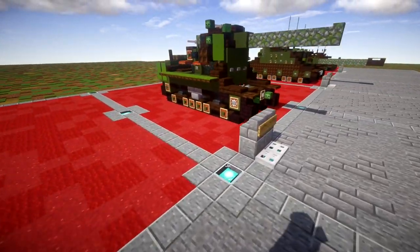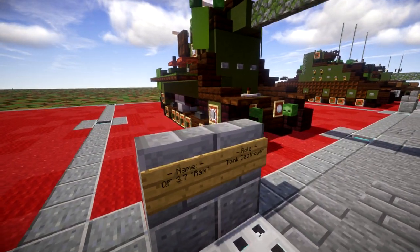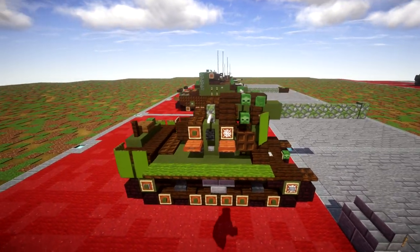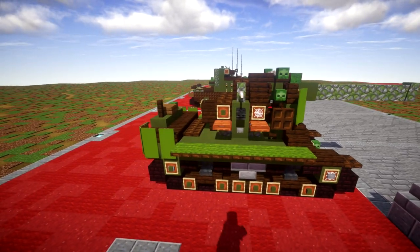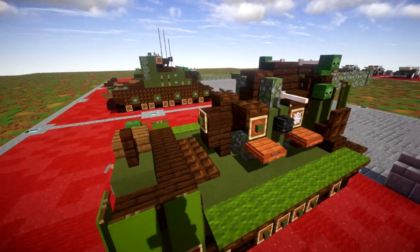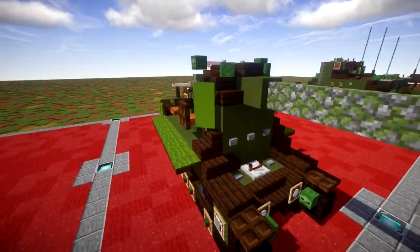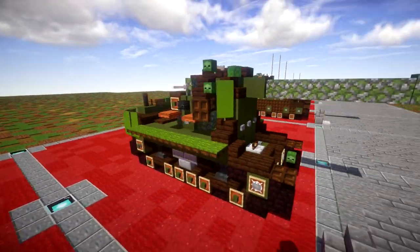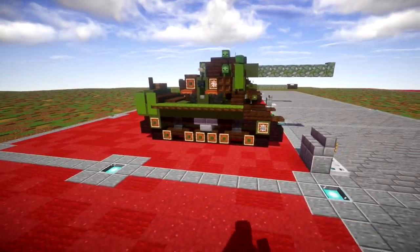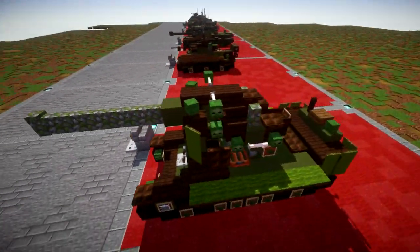Our next tank is the QF 3.7 Ram, which I actually really like. It's a tank destroyer — basically a giant anti-tank gun built on a tank chassis. I really do like these kinds of tank destroyers; they have a soft spot in my heart because of the amount of detail you're able to get into them and their kind of weird look. Looks really cool with lots of good detail on this vehicle.